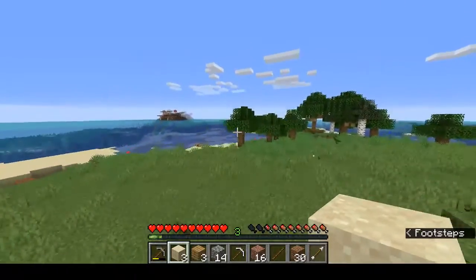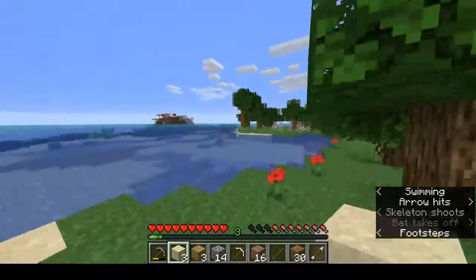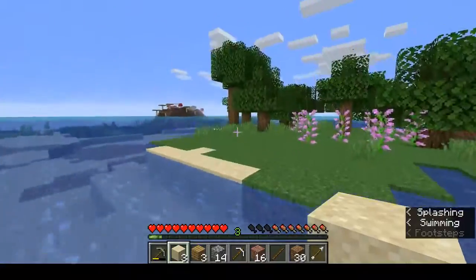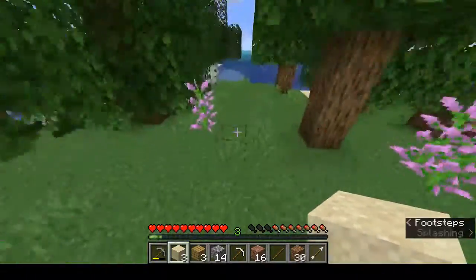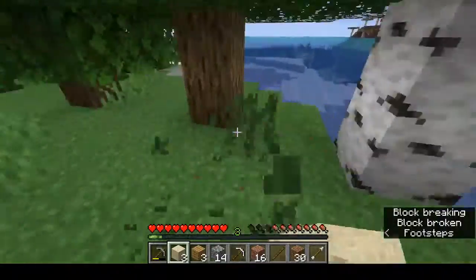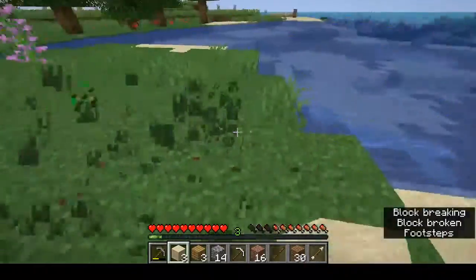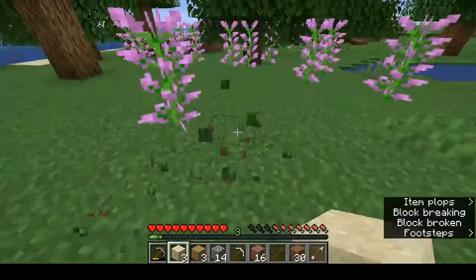Right over here is going to be where we're living, right in between here and that mushroom island. We'll live between the mushroom island and there. We'll make my farm right in here, cut down all these trees and stuff. Right here will be my farm for now.